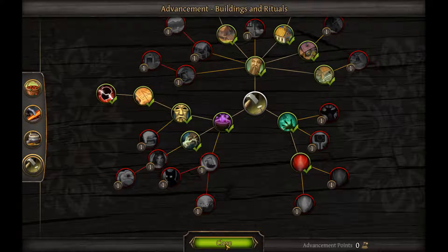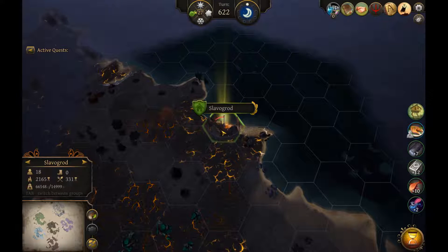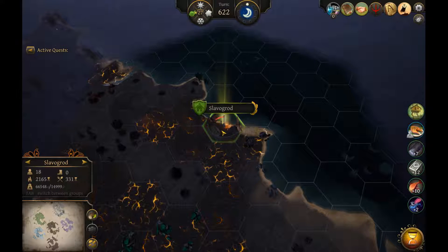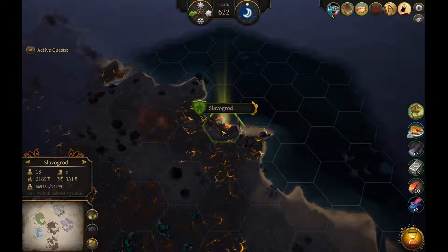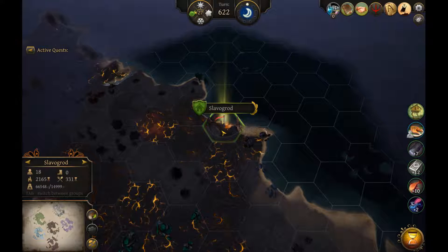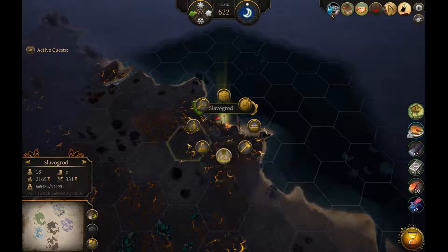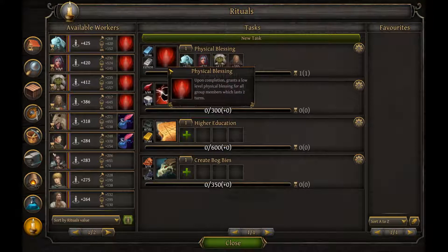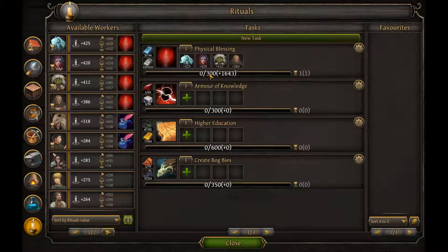So that's the rituals we are going to test. Some of them I will just test in the village — there's no point in going outside. I'll just show you the difference in how many we can perform in the village per turn versus outside. So we will start with the first one, with the physical blessing. It costs 300 points to do one. We have 1,600, so we can do five per turn in the village with our best ritual people.